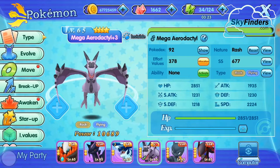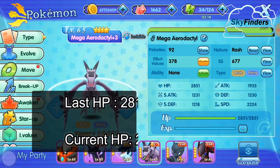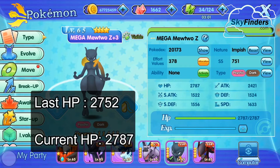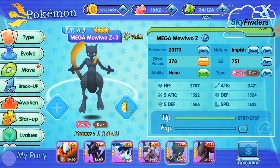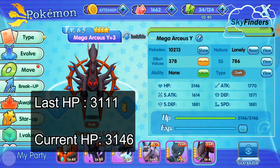Aerodactyl's last HP was 2816 and current HP is 2851. Mewtwo's last HP was 2752 and current HP is 2787. Arceus's last HP was 2315 and current HP is 3146. So all Pokémon HP increased by 45.